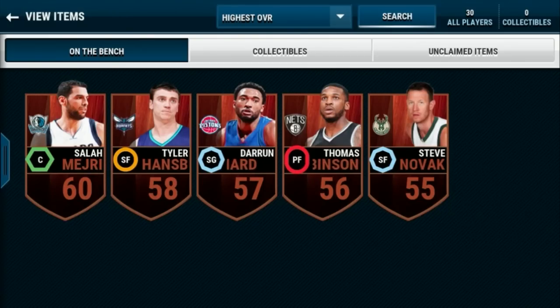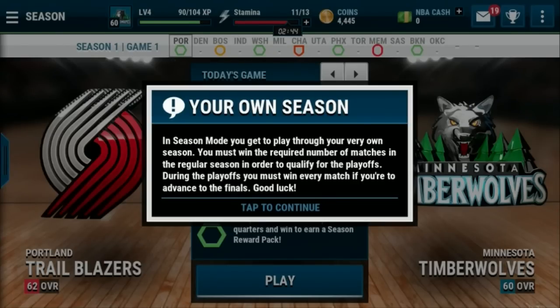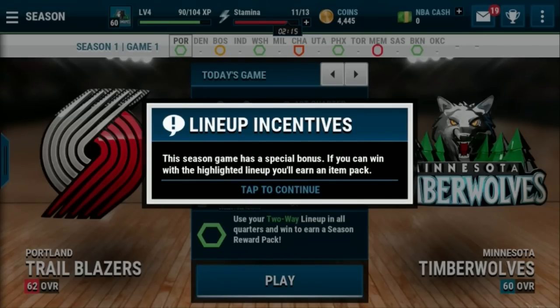So we've got head-to-head match or season game one. Season game one — in season mode you get to play through your very own season. You must win the required number of matches in the regular season to qualify for the playoffs. During the playoffs you must win every match to advance to the finals. Some games will ask you to use a particular lineup — winning these games awards you collectibles. There's also a special bonus if you win with the highlighted lineup: you'll earn an item pick pack.